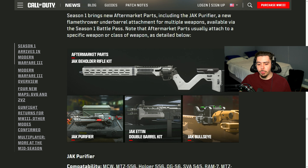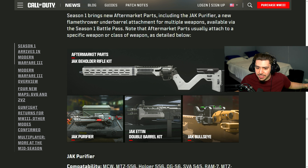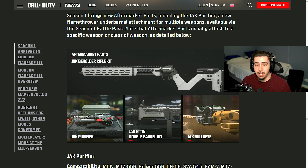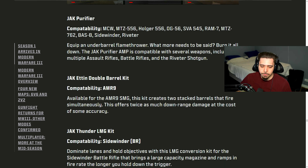Not only that, we're getting a bunch of brand-new aftermarket kits that completely change how weapons feel and look. The top image shows a TYR revolver converted into a full-fledged shotgun with an aftermarket kit. I'm so glad they incorporated these into the game and they're continuing to add even more. We saw a lot in the pre-season through weekly challenges, and we're getting even more in-season, which is absolutely amazing.